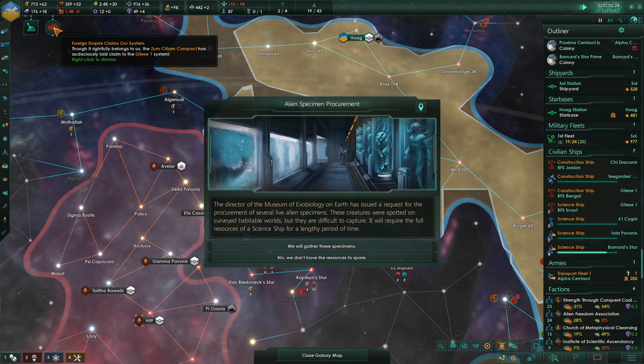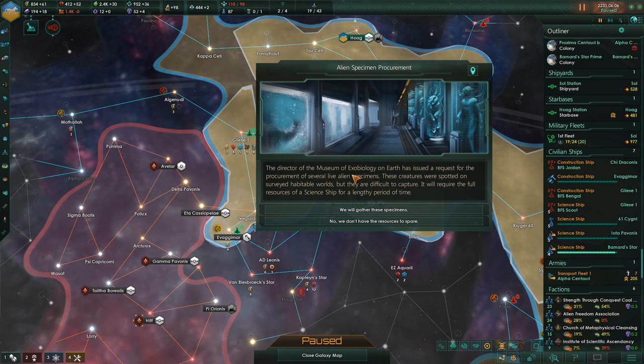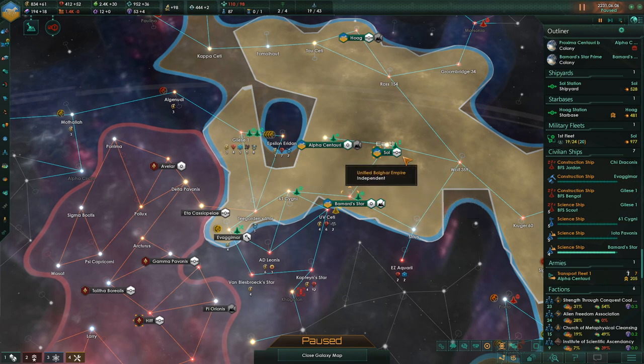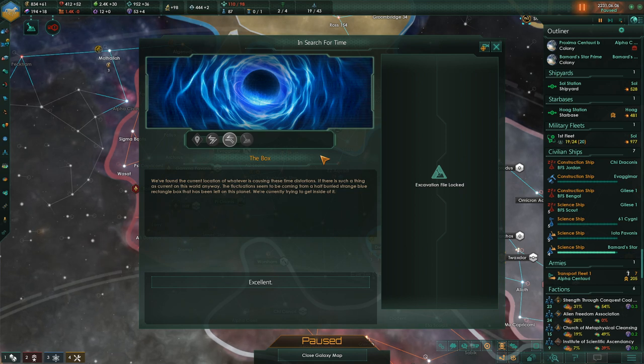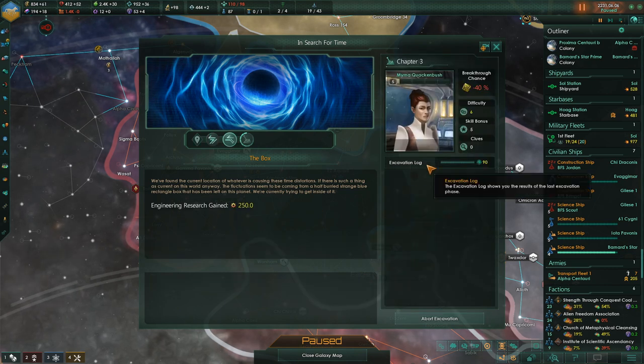The Deserm Citizen Compact has laid claim to the Gliese 1 system — well, good luck with that. The director of the Museum of Exobiology on Earth has requested procurement of several live alien specimens — this is the standard project, so we will gather those specimens. The temporally displaced planet: we found the current location of the time distortions — a half-buried strange blue rectangle box. We're currently trying to get inside it.